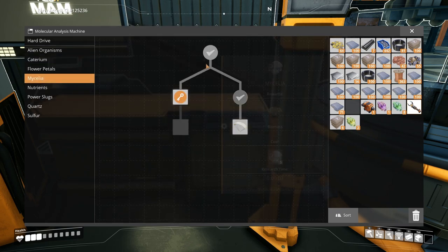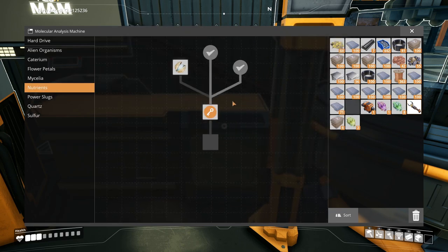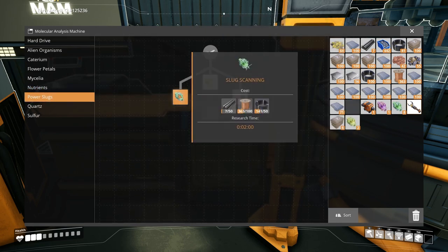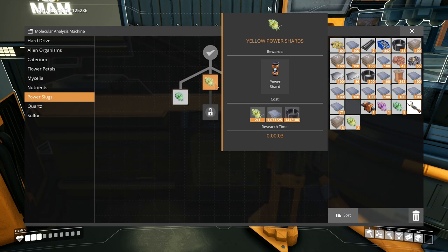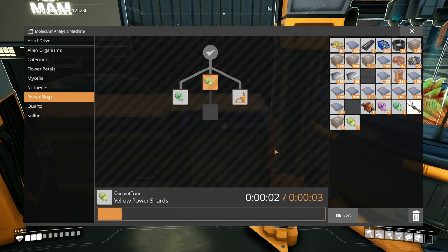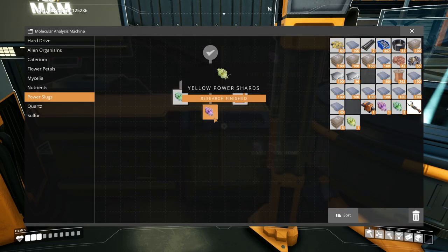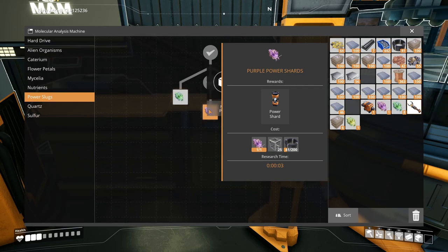Petals research is fully done. I still need to find nuts - I have not found any nuts yet in all my travels so I think I need to head out into the desert to find some. Power slugs - I can scan for those. Yellow power shards - let's go ahead and do that one. It needs more frames so we can't do that just yet. It's a shame to have to use a purple slug for that because it's worth five power shards.